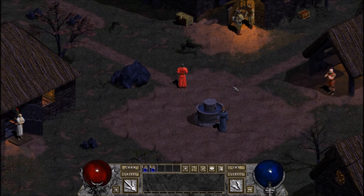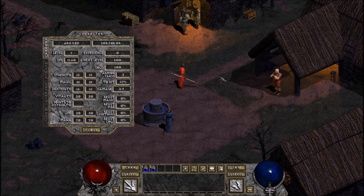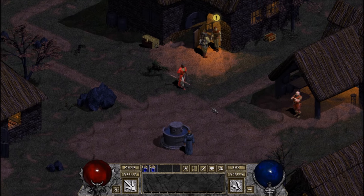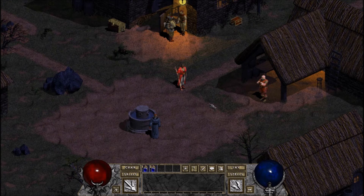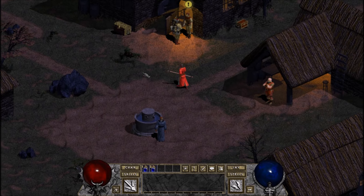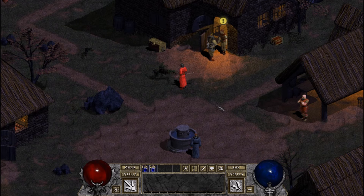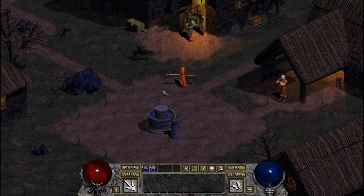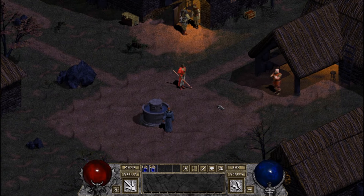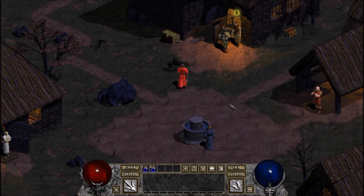So without further ado, here we are in the town of Tristram. We are the Sorcerer — you can see my stats here. The Beelzebub HD mod adds so many nice little gameplay mechanics and features. The UI looks really nice, we can have 60fps, we can have any resolution that we like. There are tons of new items, spells, abilities, and all sorts of good stuff. There are three new classes: the Necromancer, the Barbarian, and the Assassin — all with custom artwork and voice work.